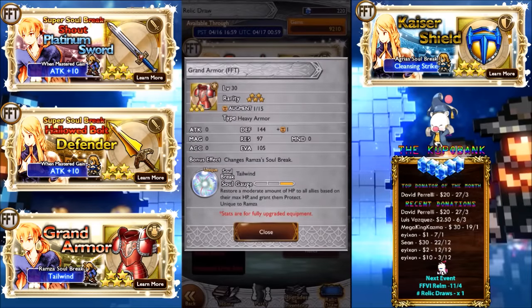Grand Armor — another really good one. Restore a moderate amount of HP to all allies based on their max HP and grant them Protect. It's the same heal as Yuffie's, so 40%, but it grants Protect as well. Only downside is of course it's not instant, but still pretty good, especially with the Protect. It could arguably be even better actually. Defense 144, Resistance 97 — pretty damn good range of stats.